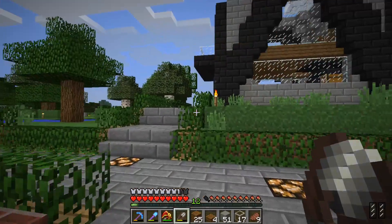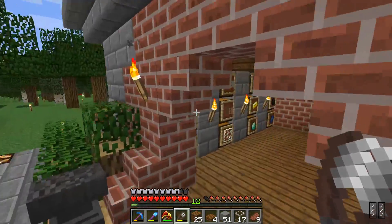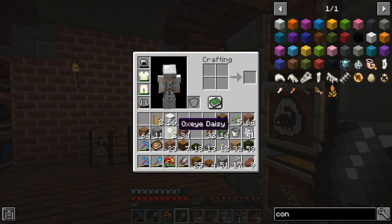Oxydaisies — I'm gonna need those for more concrete. The one flower I actually wanted to keep. So let's throw these in here. Let's just turn this into the gray dye already, get it out of the way.